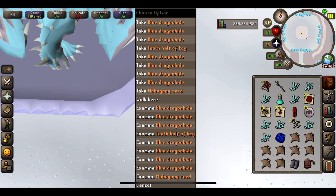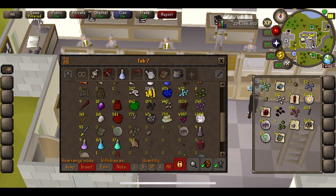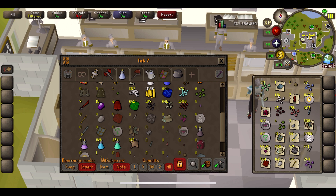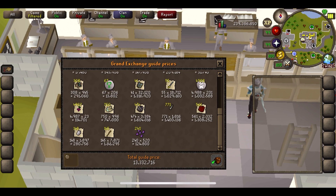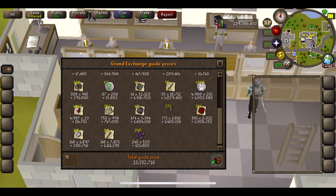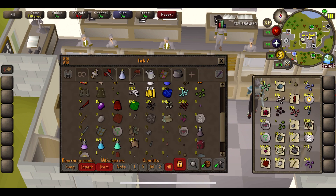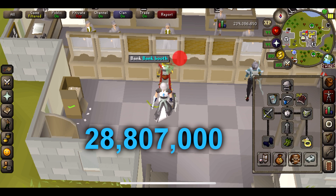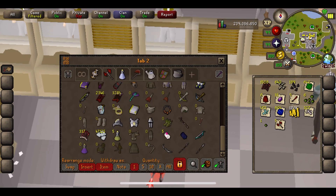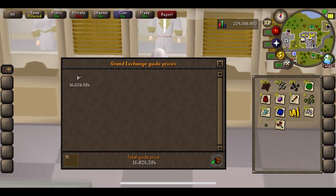Let's go back and do our first price check. I was debating whether or not just to sell all this in the GE, but I am going to do the actual price check so you can see all of the items — it's quite nice to see them. Our first half comes out at 13,332,000, which is crazy money, and that's just the first half. The dragon plate legs are quite nice. The second half is 15,475,000, giving a total of 28,807,000. And we did get ourselves that skeletal visage, so that's a nice 16 mil on top.